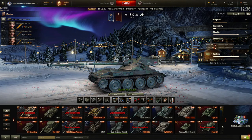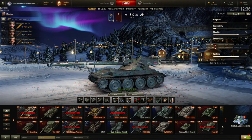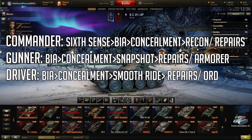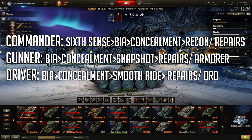When it comes to equipment and crew skills, you should take coated optics, vertical stabilisers, and vents to maximise your view range and overall effectiveness on the battlefield. For crew skills, train Sixth Sense and Brothers in Arms, then Brothers in Arms on your commander and Concealment on the others. Then Concealment on your commander, Snapshot on your gunner, and Smooth Ride for your driver. Depending on your playstyle, either Repairs on all three, or offensive skills like Recon on your commander, Armour for your gunner, and Off-Road Driving on your driver.